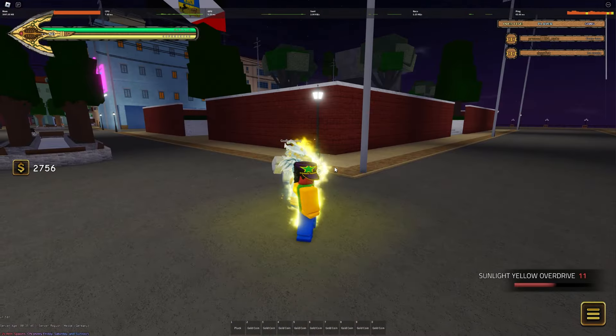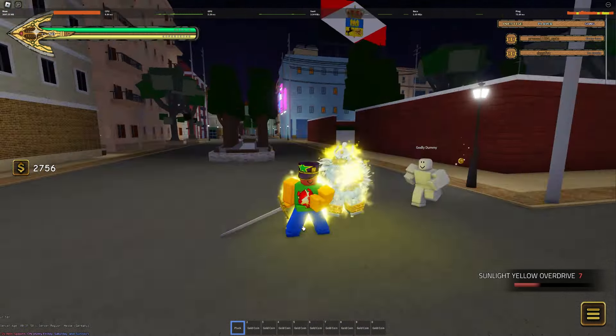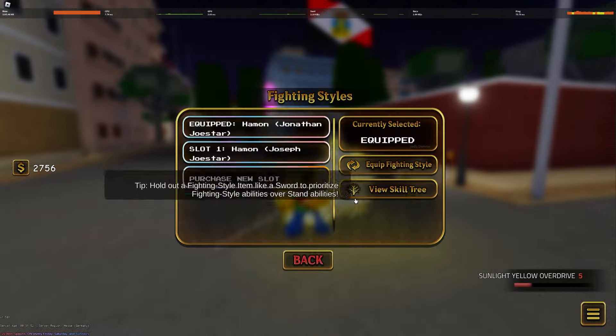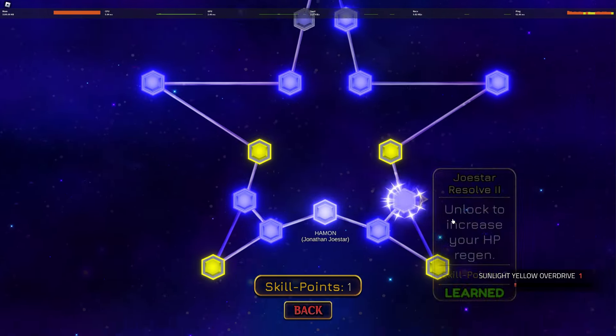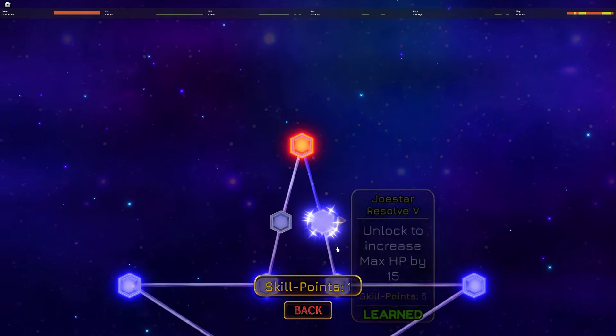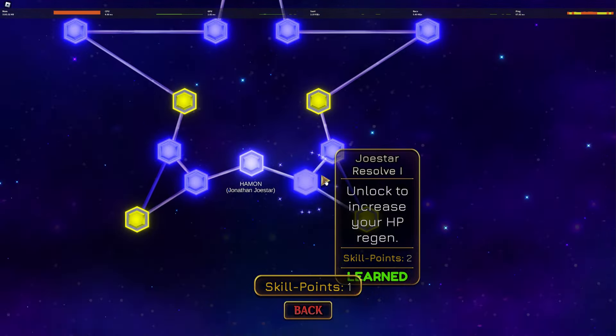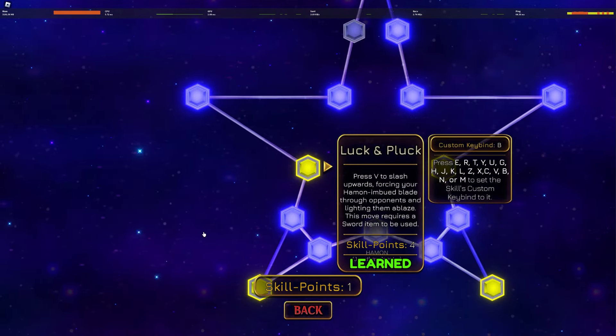Hello everybody, this is the other part of the YVA update — the Jonathan Joestar Hamon showcase. Here is the skill tree, and as you may notice, you don't have to charge for this. Now people might argue Jonathan is the best because it has very tanky passives, but I argue it's actually not the best because Joseph and Caesar are extremely good.